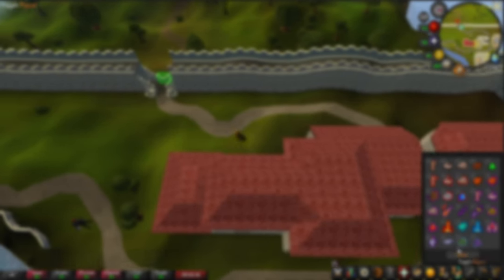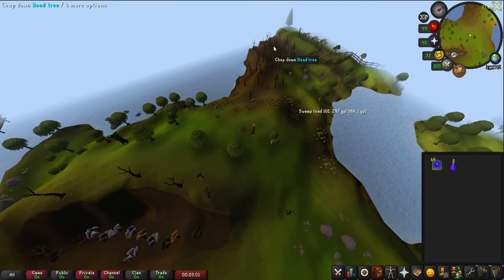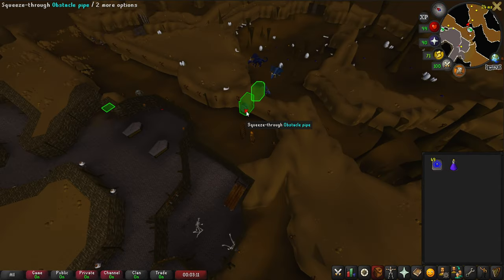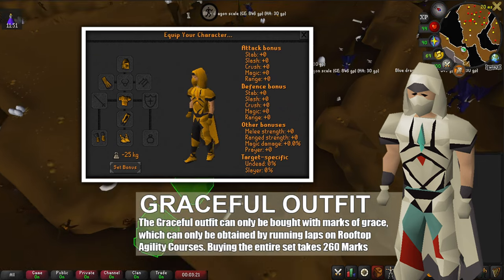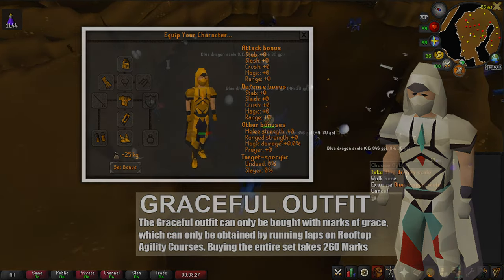Now let's go over my gear and inventory. My inventory for this method is fairly straightforward — all I have is a stack of house teleport tabs, as we will be using these to get back to Falador since I have a Falador teleport in my POH. For gear, all I'm wearing is a full set of graceful. You can grab this from rooftop agility. Now let's go over some information about this method.